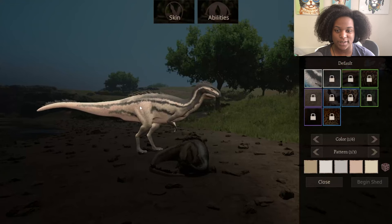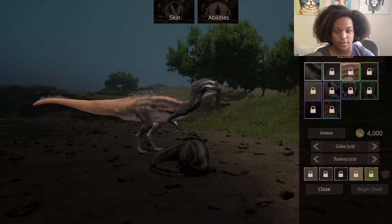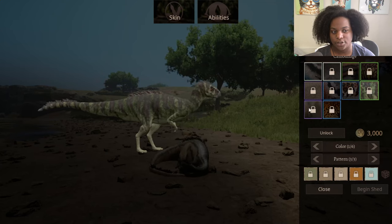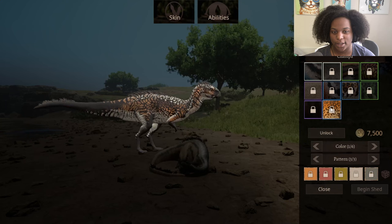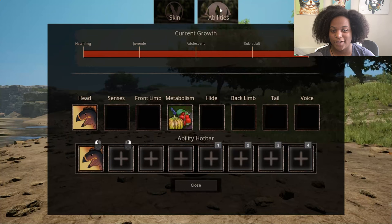Let's take a look at the skins real quick. We have our default female skin, then mouse, raccoon, tropic, albino, rustic, uchi, camouflage, melanistic, and chalupa. Albino does not look albino at all — just gonna say that right now.